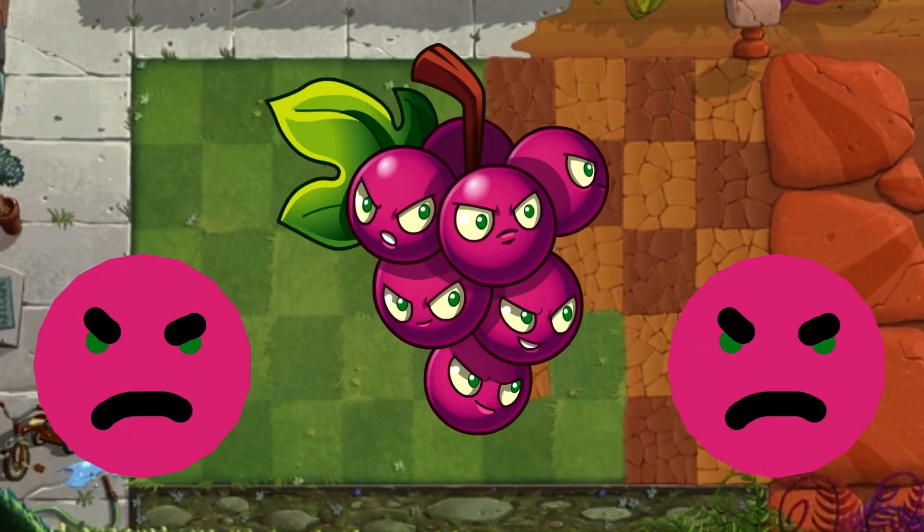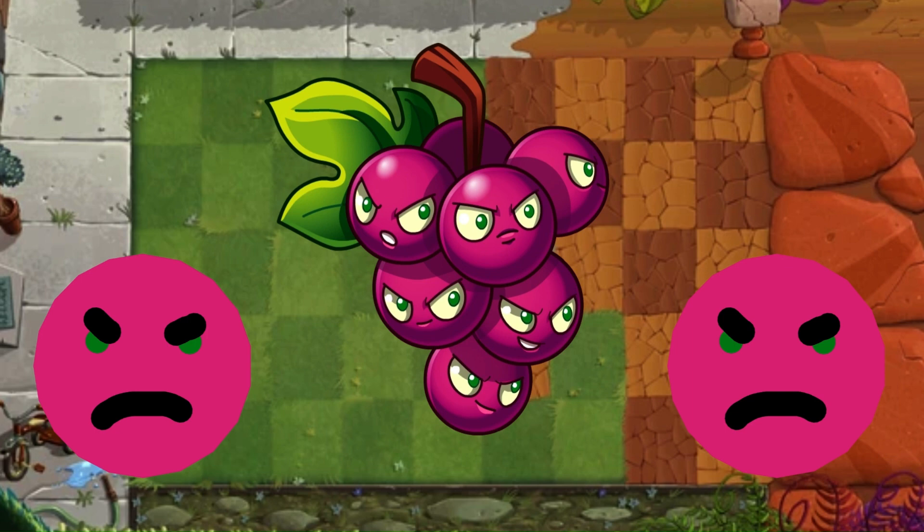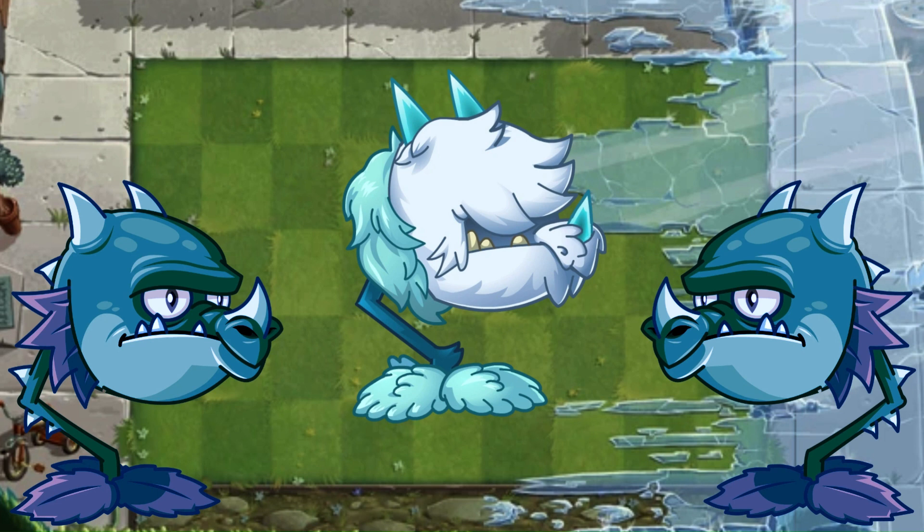The worst part about Grape Shard is they just feel uninspired — like they feel like the obvious plant to include. Can't forget about the grapes plant. Say what you will about later premium plants but they are everything but uninspired. C tier.